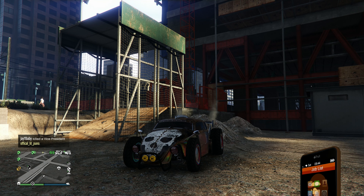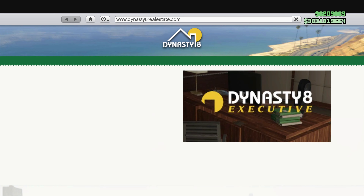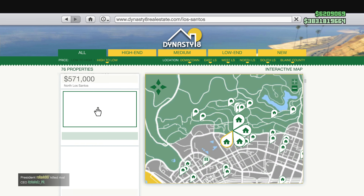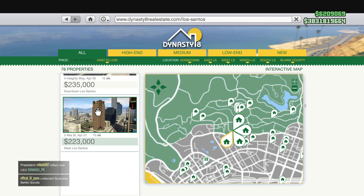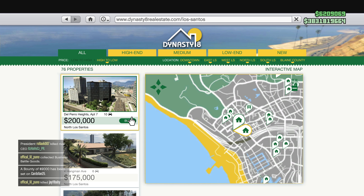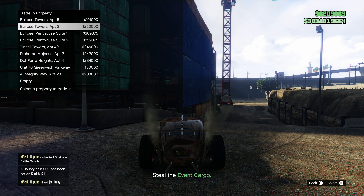This next tip I actually used on my main account recently because I was getting a little low on money. If you ever splurged in GTA Online and bought some really expensive penthouses or apartments that you never use anymore, why not downgrade them? You really only need one apartment building to start up heists, and then the rest you could downgrade to 10-car garages, which will save you a lot of money.